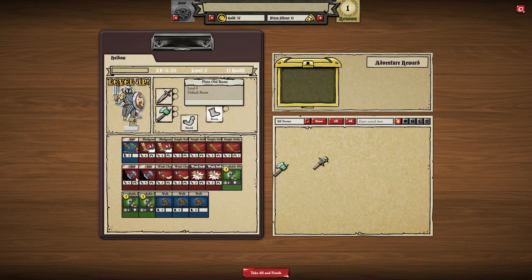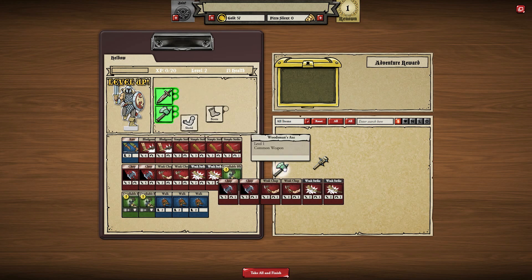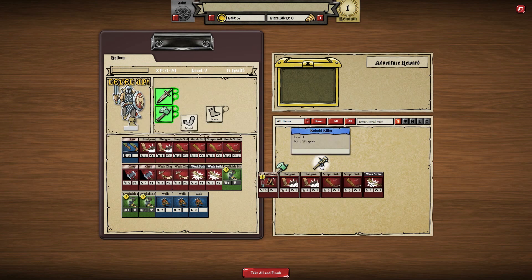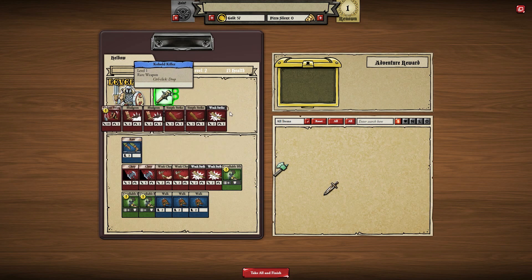Let's have a look — we only have this many walk and run cards. I don't know why I was drawing so many cards last time. Is this any better? Chop, weak chop, weak chop, and weak strike — it's exactly the same. The kobold killer has violence — violent swing, bludgeon, simple strike, and weak strike. Yes, it is much better than my sword.